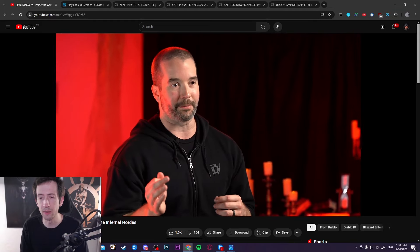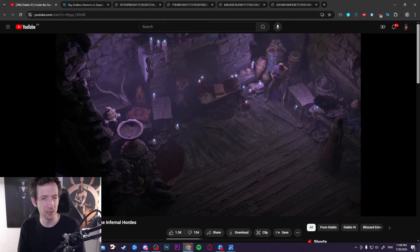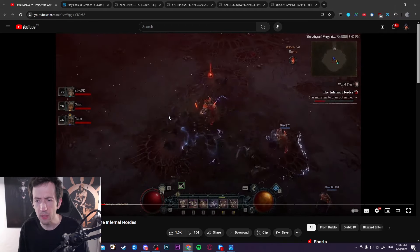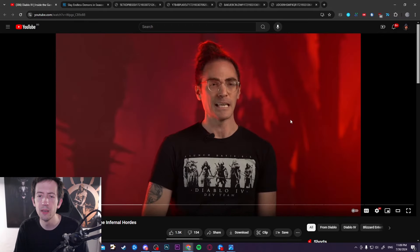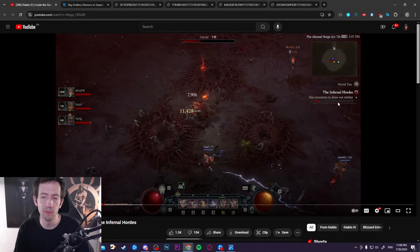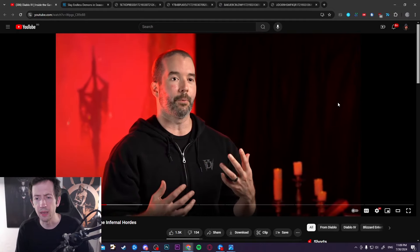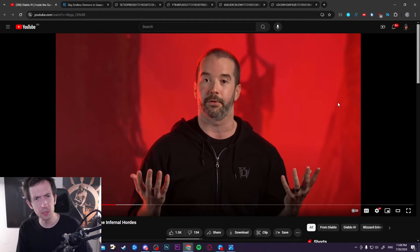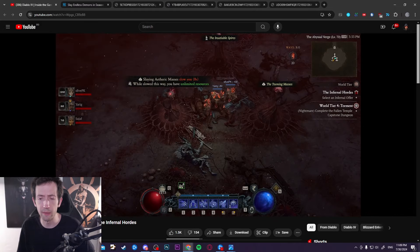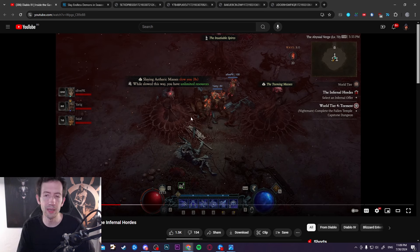There's a quest line, similar to other seasons, that you can start in the seasonal realm right away, plus an extra quest line starting in World Tier 3 to introduce the system — also available for eternal players. It shows the Infernal Hordes arena with little events where you try to fill up a bar. Between waves you choose boons, and you try to combine certain upgrades to maximize your rewards at the end.